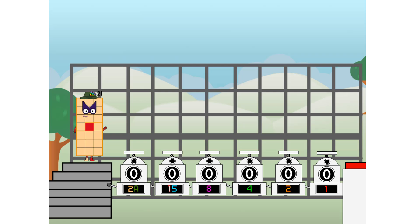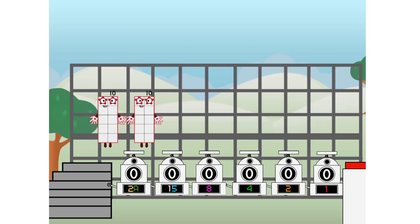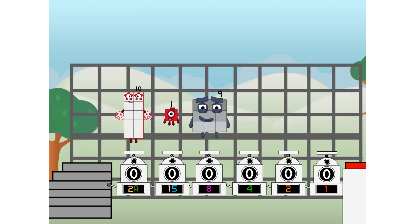Using the power of doubles to send any number flying. First, I split in two: 20 and 15, and 8, and 4, and 2.